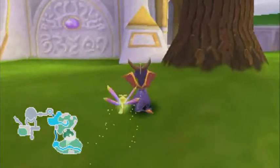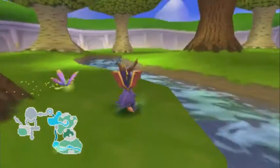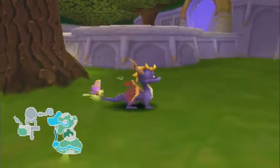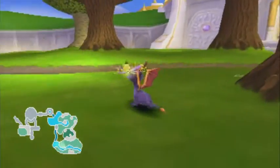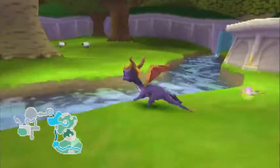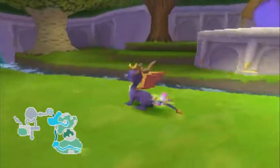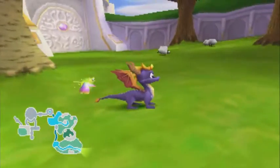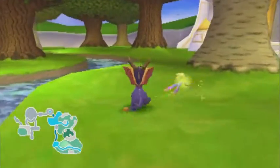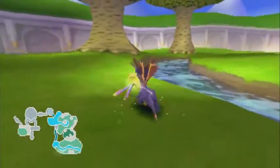One thing that bugs me in Reignited is the grass. Here it's all flat because of limitations, but in Reignited they have actual grass - and that's a problem in Spyro because gems blend in really well and are hard to find. I had trouble in Zephyr finding all the gems. Also the blob things in Zephyr are apparently caterpillars now, and the Romeo and Juliet characters are actually a man and woman rather than two men.